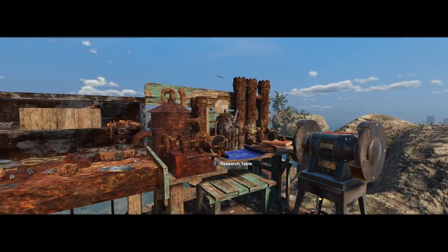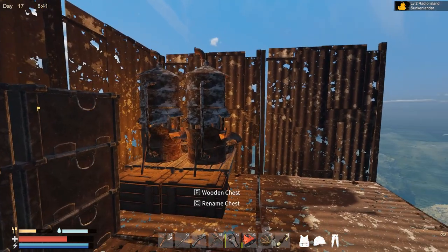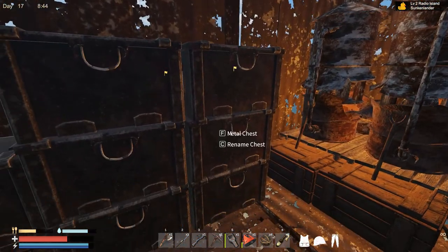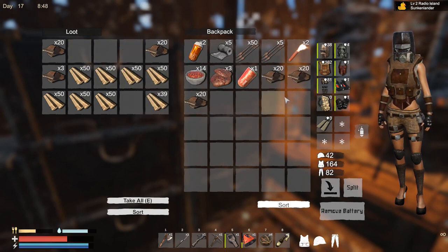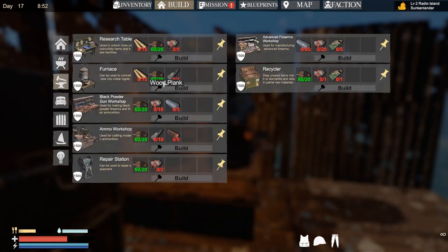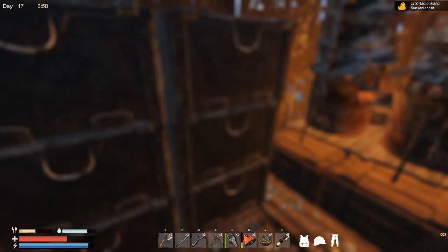Hello everyone, thank you for joining. We are back in Stunkenland and we do need to increase our iron production, so we are gonna build a couple more smelters. Each one needs 20 scrap, 15 wood, and 4 rubber.